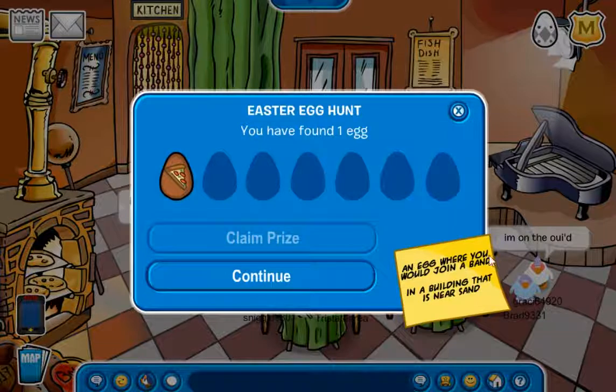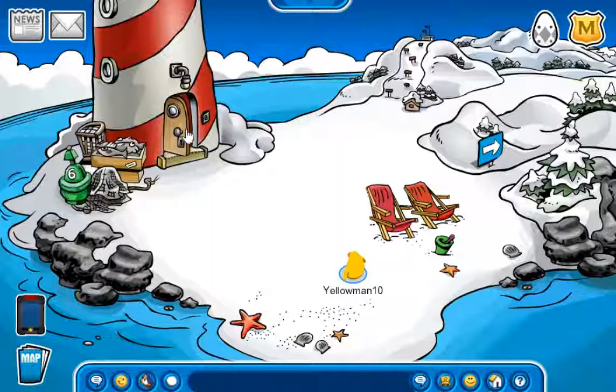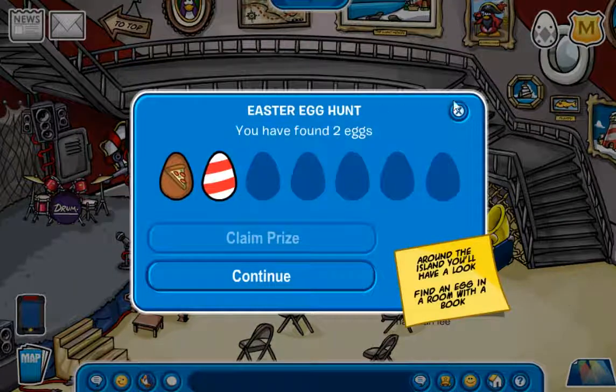Next clue: 'An egg where you would join a band, in a building that is near sand.' That is located at the lighthouse — and also by going inside it. There it is.